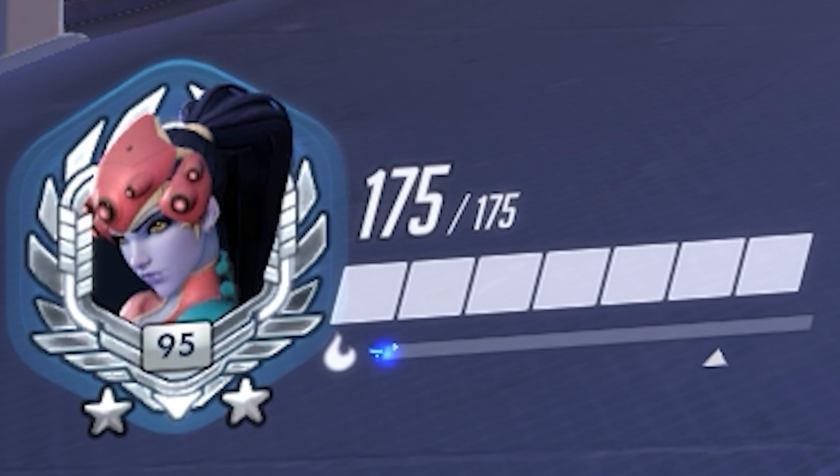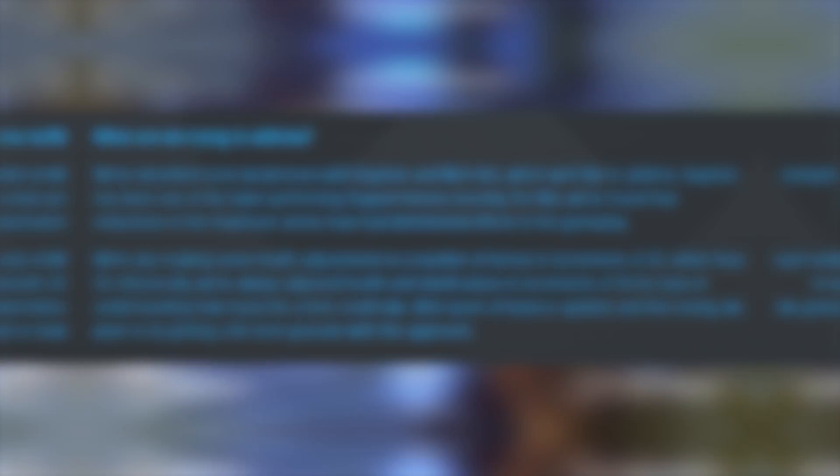This is a nerf: Widowmaker has been reduced from 200 HP to 175 — they've taken off 25 HP. This could be quite bad for Widow. Think about the implications: damage-boosted heroes shooting at Widow, damage-boosted Widows shooting at each other. This makes Widow super squishy so she's really going to have to rely on her grapple to relocate. I think this is needed because we are in danger of going into a horrific Widow meta, and Widow can be quite oppressive to play against.